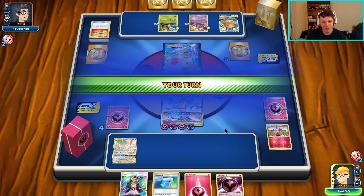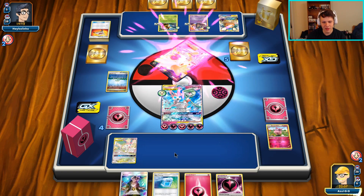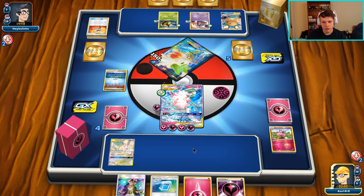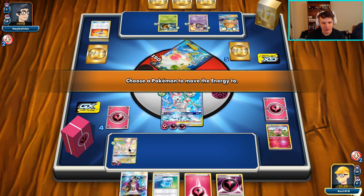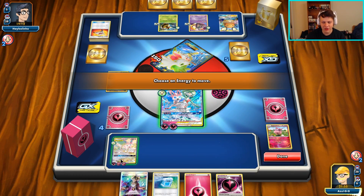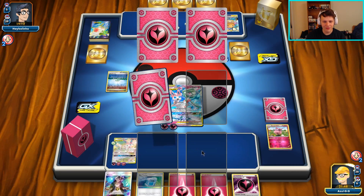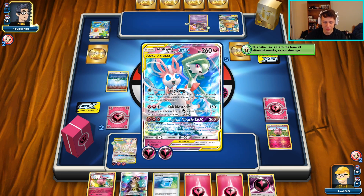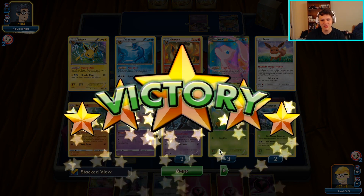They're going to put a Garbodor in play but this does nothing since I don't even have an Aromatisse set up yet. We're going to go Storm for the knockout, move three to the bench, keep two on the active. I'm moving the two basic energy because they are least likely to be removed - if I moved three Fairies they might have a Faba or Enhanced Hammer. We get two prizes here and there's a lot of energy. They had a DCE the whole time but just the concession - taking another dub with Guardian!